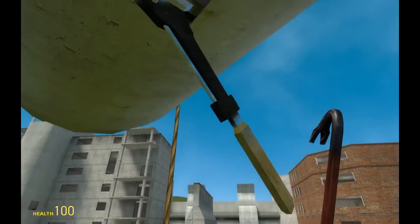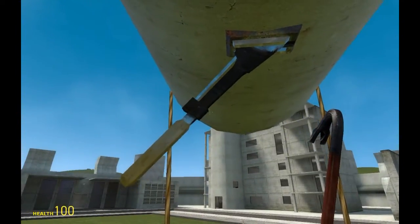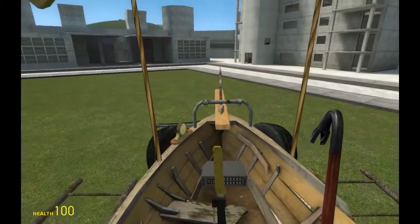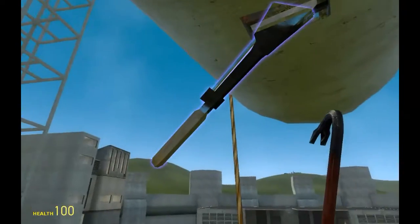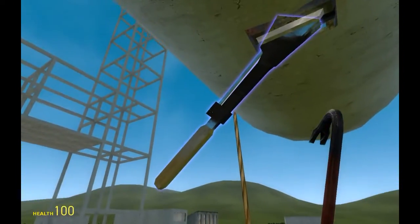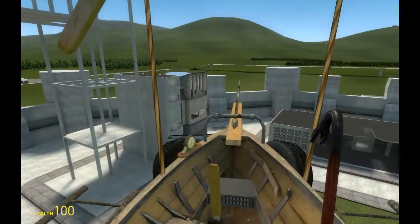We will continue by activating the gas system, which will heat up the gas so we can lift. We are right now weightless, so we'll put a bit more. Remember that you as a player have a certain weight. If there are many players in one airship, it will rise slower because you weigh more. It's logical.